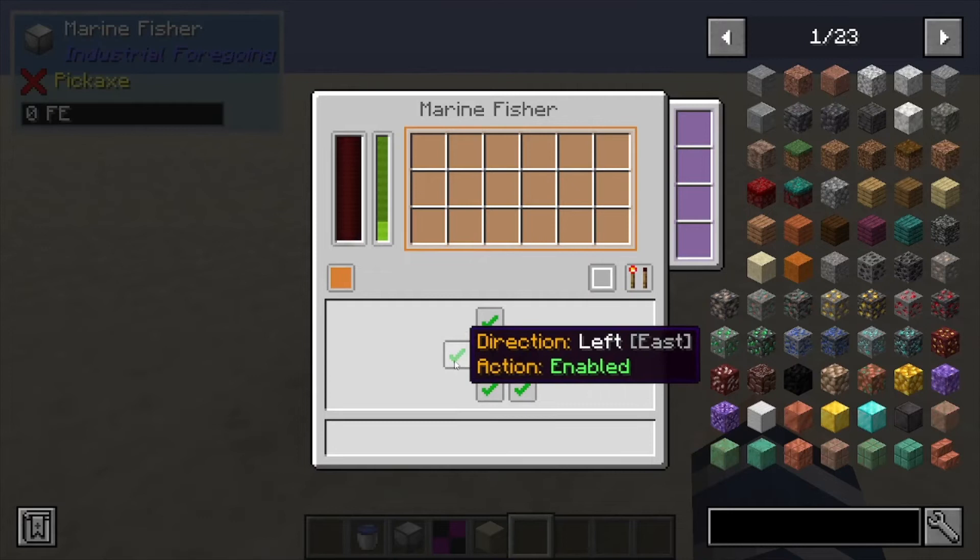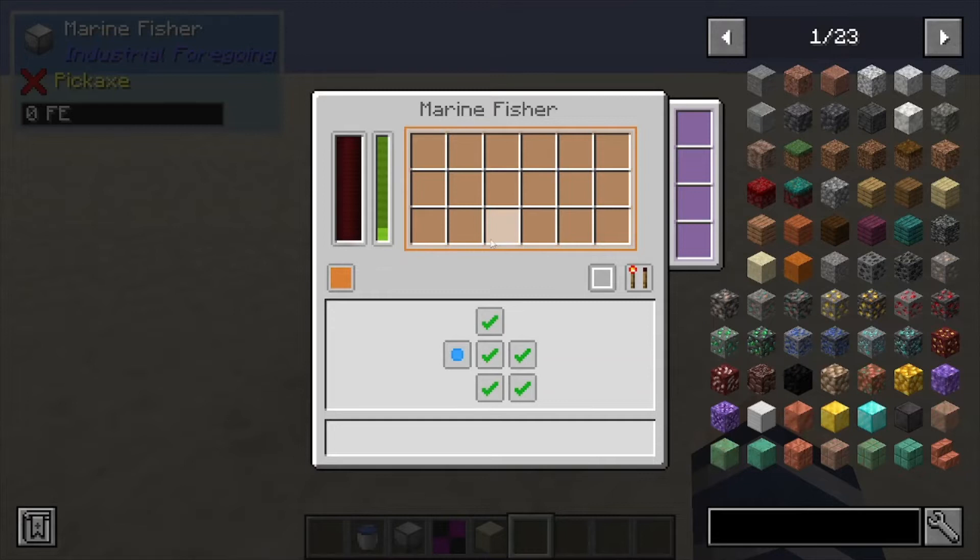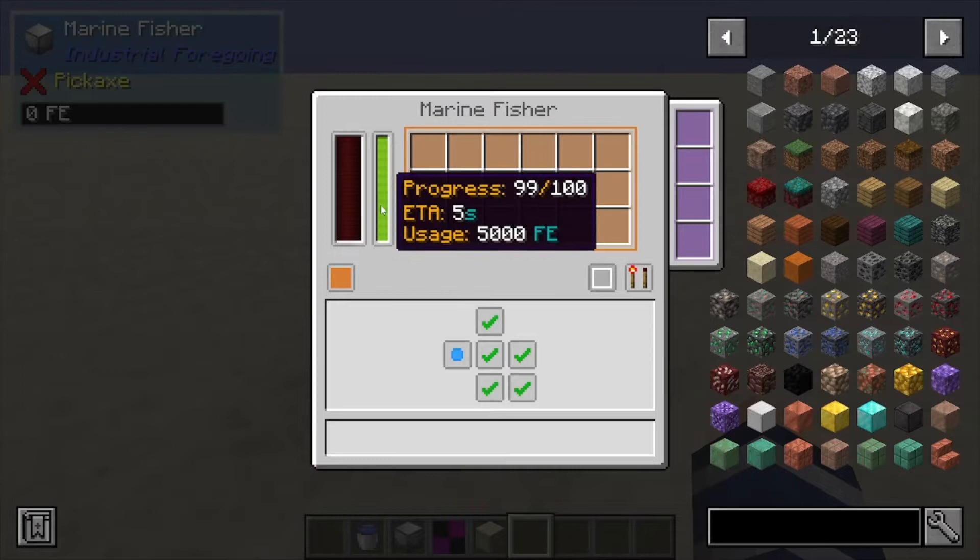You have your standard Industrial Foregoing inputs and outputs. If you click this, you can push an item out of the input into a chest, or you can pull items in — though with this particular one, you actually can't pull items into the inventory.